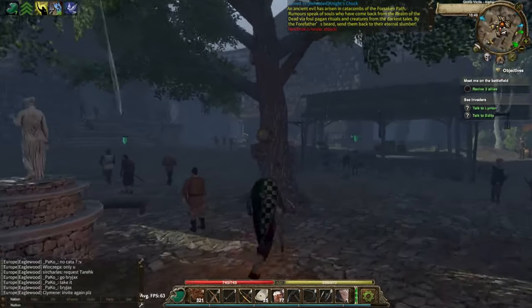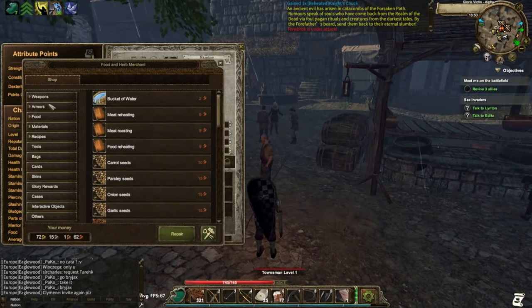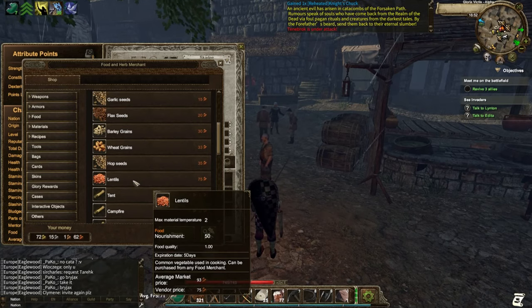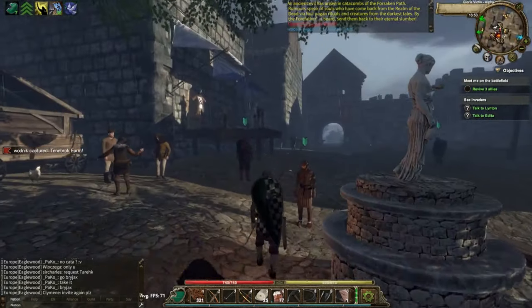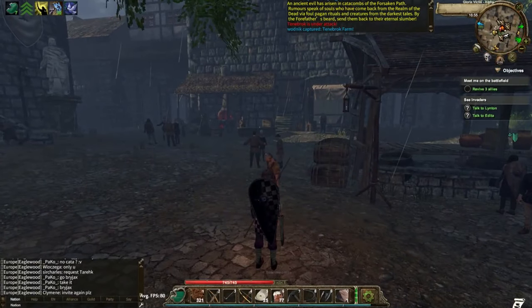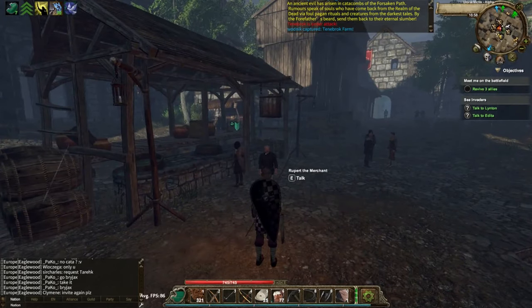For seeds, you want to go to a food and herb merchant. If you have a look, you've got all your different types: carrots, parsley, onion, garlic, flax, wheat, hop, and lentils. You're going to have to do some testing — check the market price and see how many yields you get from each seed. Personally I'm going to be showing you with flax.